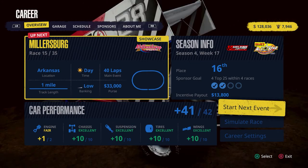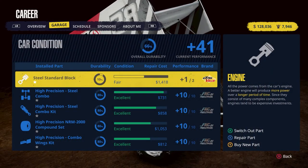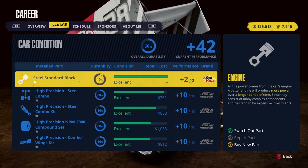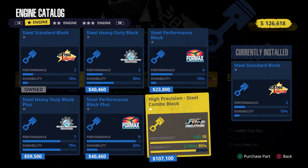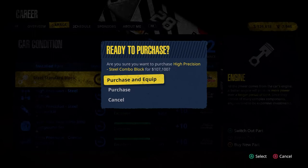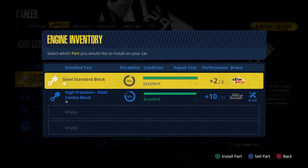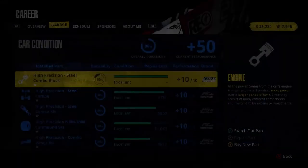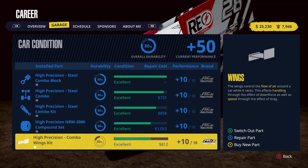We've got some stuff to do first — let's head to the garage. We need to repair this steel standard block; we've got $128,036 in the bank, so let's repair that. Wait — we actually have enough money for a better engine, a steel combo block. We're going to buy that and equip it, then sell our old steel standard block for $5,700.